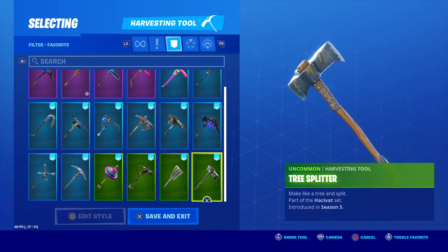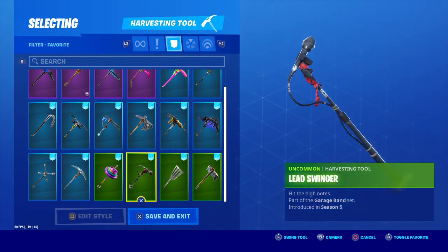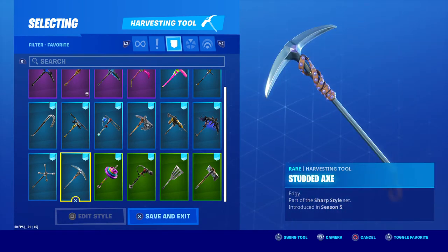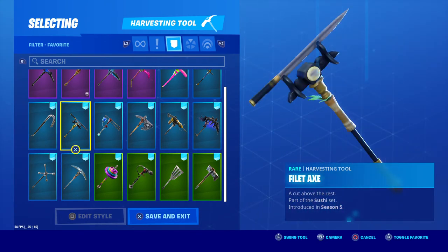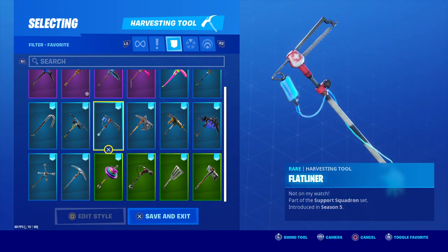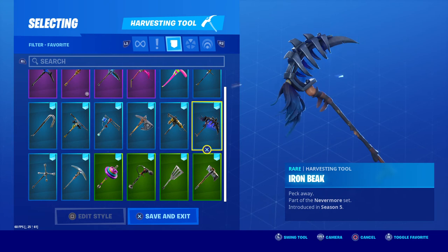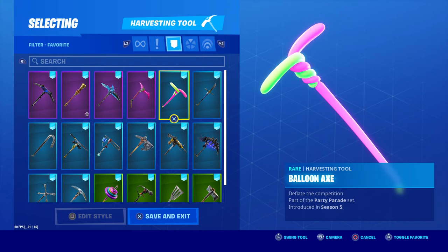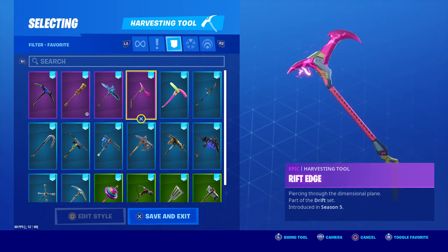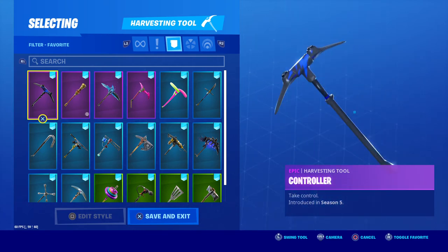Scrolling across the pickaxes we have Tree Splitter, Paddywhacker, Lead Swinger, Exercise, Studded Axe, Lug Axe, Crowbar, Filler Axe, Flatliner, Forebearer, Harpoon Axe, Iron Beak, Cat's Claw, Balloon Axe, Rift Edge, Permafrost, Jingoo Bang — which is part of the Wukong set — and Controller.